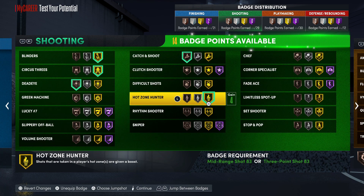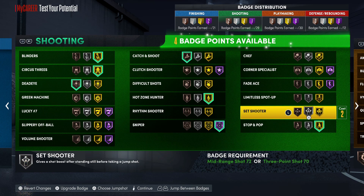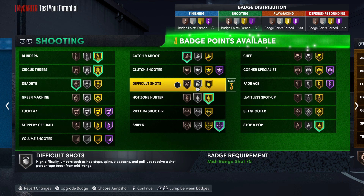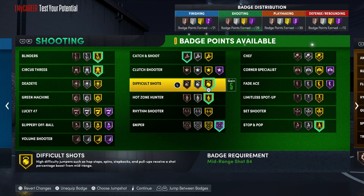On to the shooting badges — there are some things you definitely will not want to forget. Blinders, of course. We're going to need Circus 3s on gold. I'm actually going to take Deadeye off of this build — I don't feel like I need it, and I want Difficult Shots a little bit higher. Going with a bronze Catch and Shoot. Gold Hot Zone Hunter for sure. Sniper on Hall of Fame. Stop and Pop on gold as well. And Difficult Shots on gold because I do like to do those moving shots.